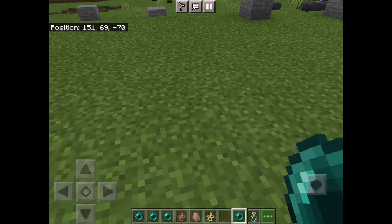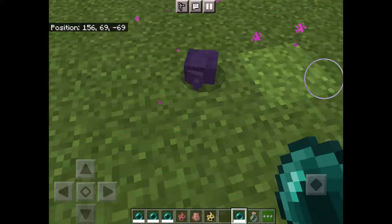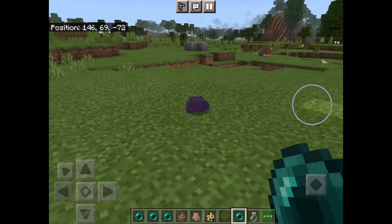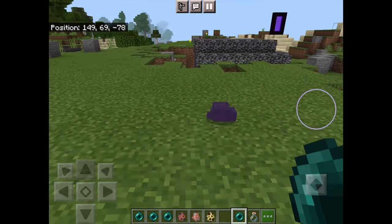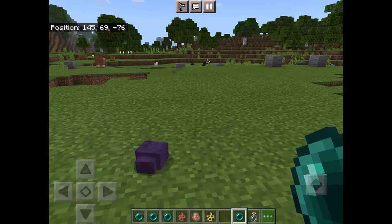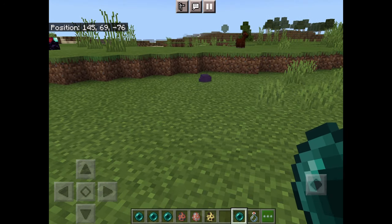Quick video on how to get an endermite. You need to use ender pearls and keep on teleporting. There's a five percent chance you could get one, and it didn't even take me ten tries to get one.